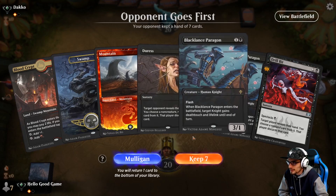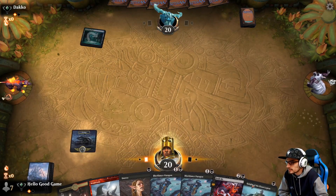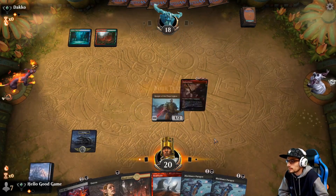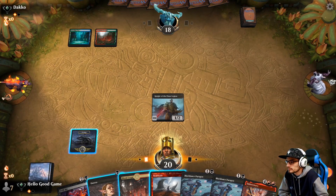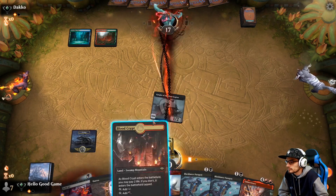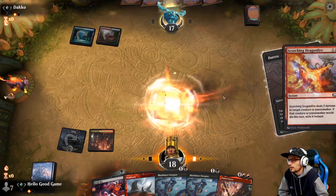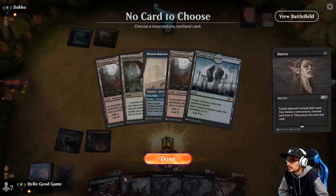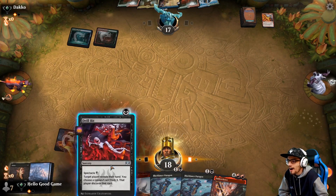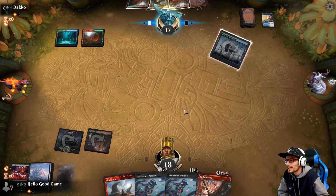Three land plus a Duress and a Drill Bit — I could get behind that. We'll drop it on turn two. Let's pull out a counter, and then we're still gonna take it. We should have Drill Bit first. Watch him still topdeck it and play it on turn four somehow. We aced a lot of tempo.